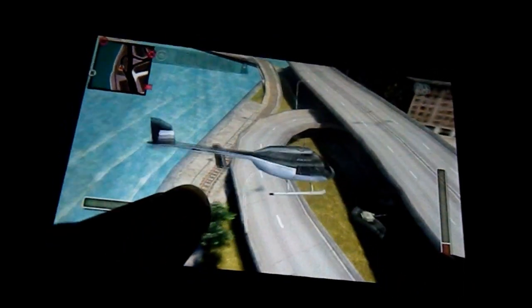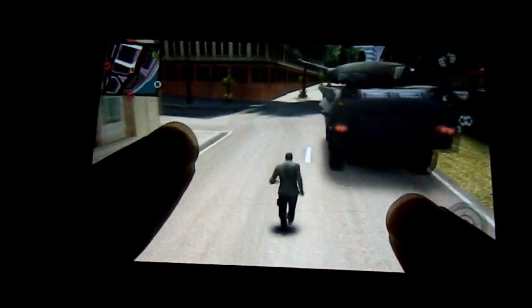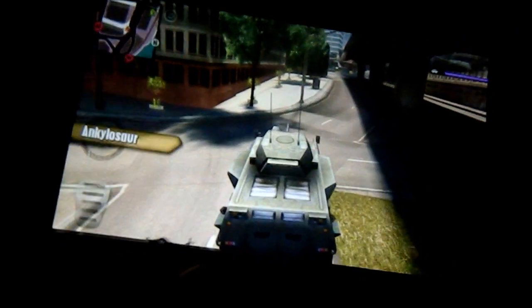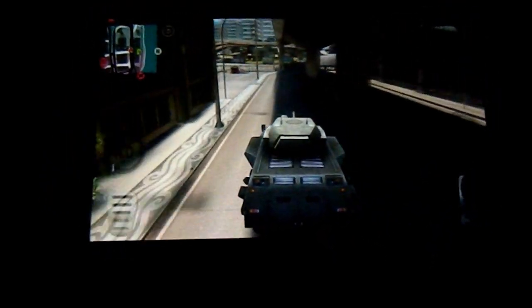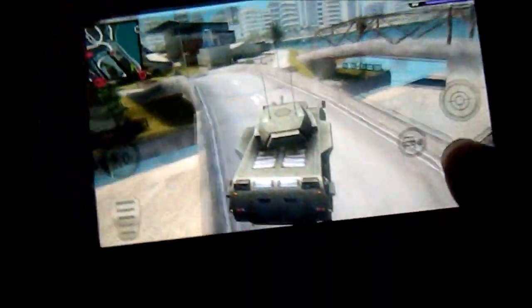Now you fly down. Here's the tank right here, so you fly down, get out of your helicopter, then you can run after the tank and take it. This shouldn't give you any stars, but if it does, it'll only be one and it's pretty easy to get rid of. Now you have a tank.